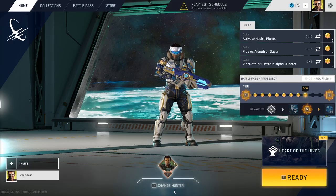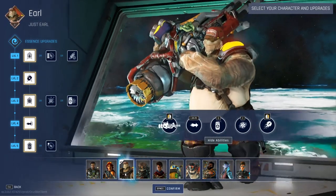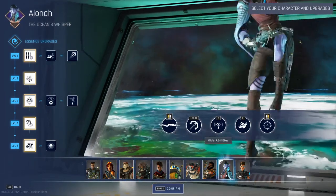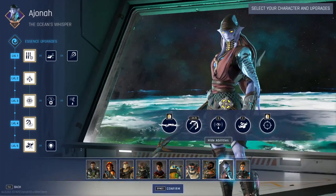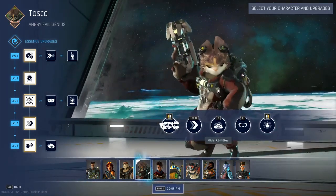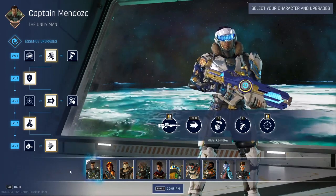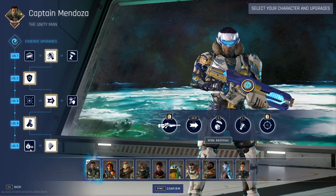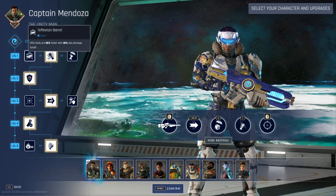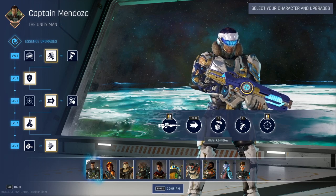Crucible isn't lacking in hero options. From tanky utilities to silent assassins and everything in between, you'd be hard pressed to find a hero that doesn't fit your playstyle. Each hunter, as they're called in Crucible, has a set of buffs called Essence Upgrades that are given to you as your round level increases. When choosing your character, really pay attention to the buffs and choose the ones that you believe are going to be the most beneficial to your team during PvP.